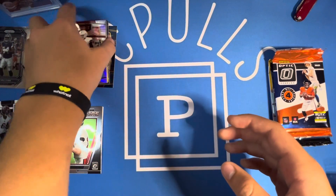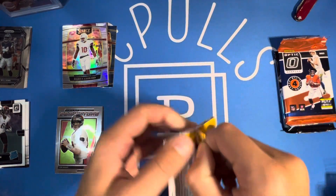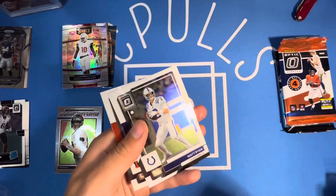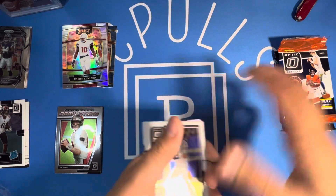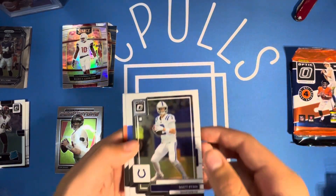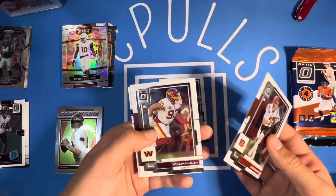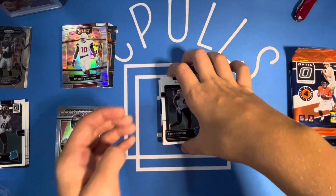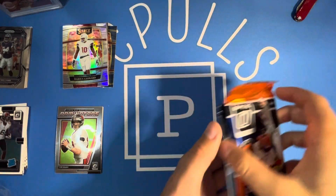Then we've got 2022 Optic — 2022 is not as great of a checklist. I should say 2020 and 2021 were both great rookie classes, so that's why I love those. We got Matt Ryan to start it off, Joey B — that's a nice one — Jonathan Allen, and Kyler Gordon. So Kyler Gordon as a rookie in there and then Joe Burrow base. We haven't gotten anything that crazy yet.